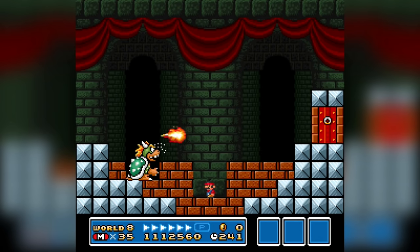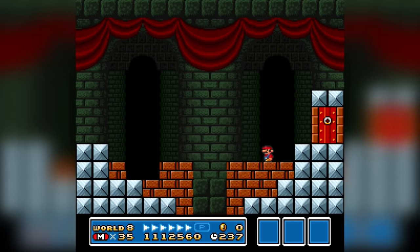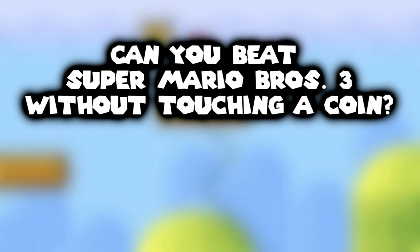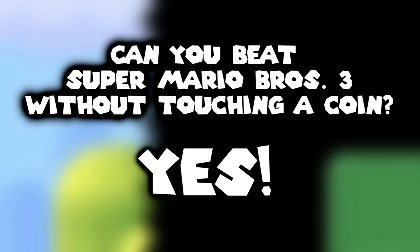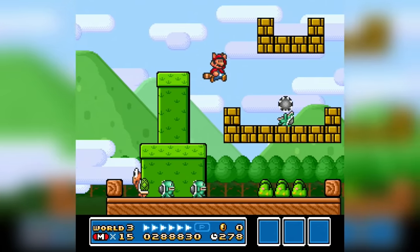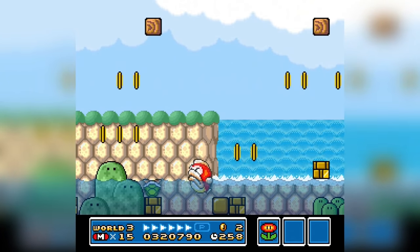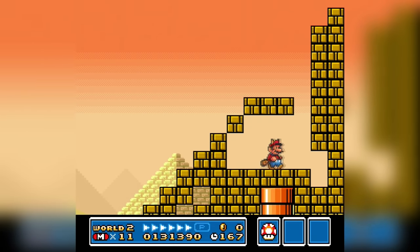The boss fight against Bowser is pretty easy — and there we go, Bowser is gone, the princess is saved, and Mario is poor. Mission accomplished! Is it possible to beat Super Mario Bros 3 without touching a single coin? Yes, it is! It's actually quite fun and has a couple of challenging parts, so if you're into that, I suggest trying this challenge. It was really fun to do.